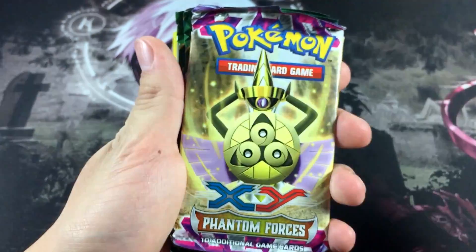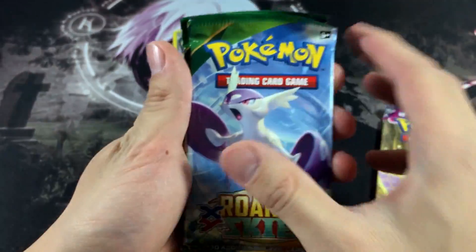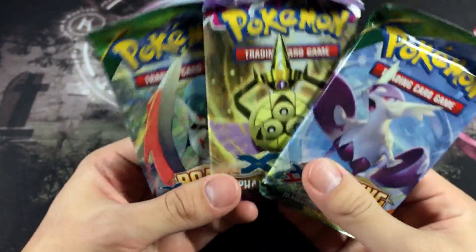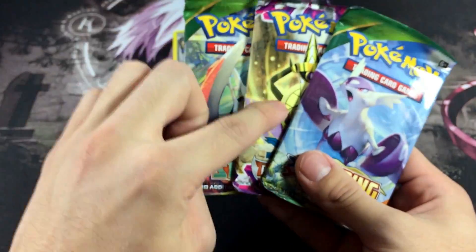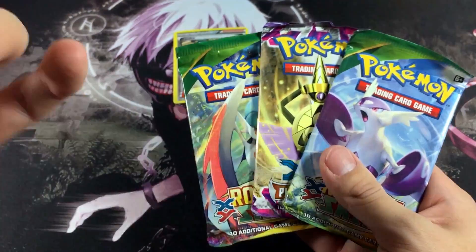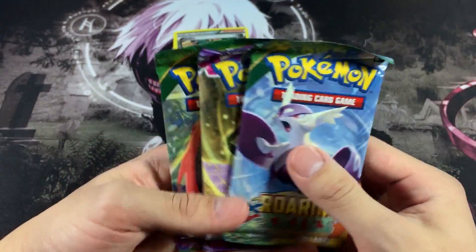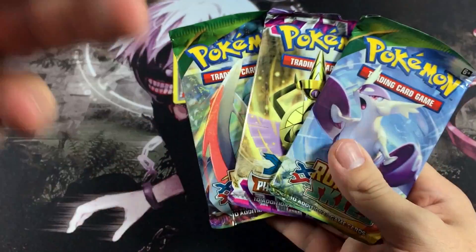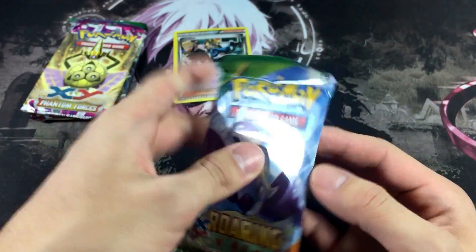Let's check out what kind of packs we got. We got a Phantom Forces pack right here, very nice. We got a Roaring Skies booster pack and another Roaring Skies — a beautiful selection! We have two chances at a Shaymin and a chance at a secret rare Dialga card. There are no GX cards — it's all EX cards, secret rares, and full arts in these sets. Let's make a Roaring Skies sandwich and get right into this.